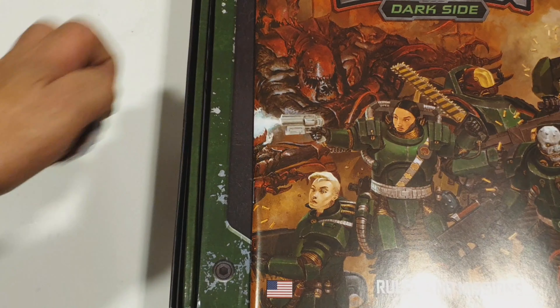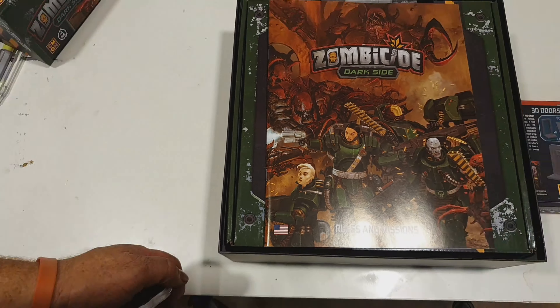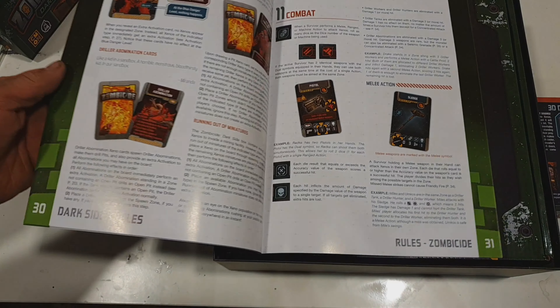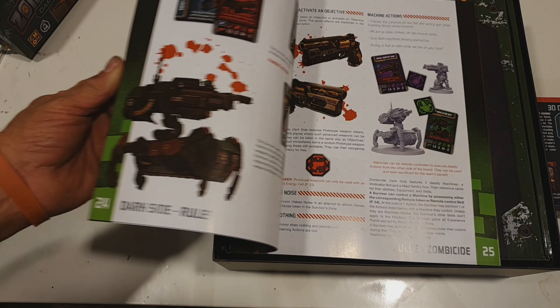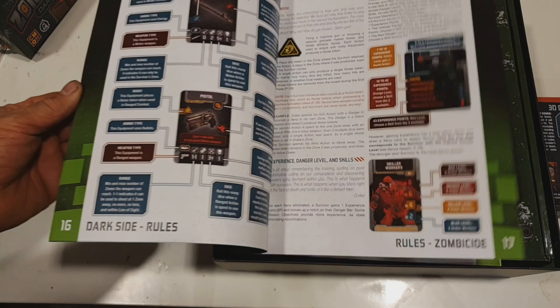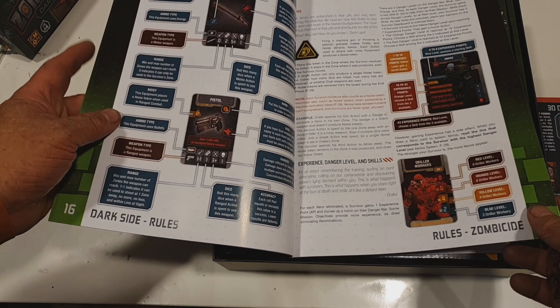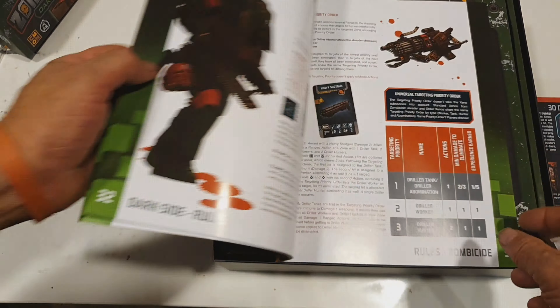I'll have one last quick look through the rules — I'll just zoom back a little bit so you can see. It's a cooperative game, so it's quite quick to play. It's a fun game. You have certain objectives that you've got to fulfil. The artwork is excellent, really nice. So we've got objectives, objectives under pressure, and special rules.